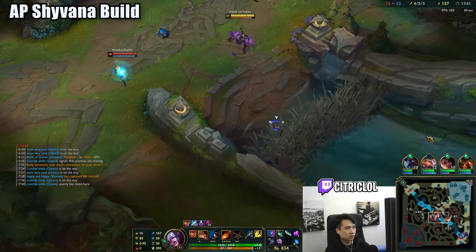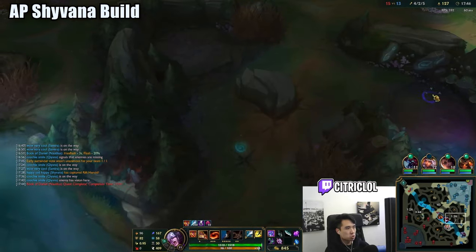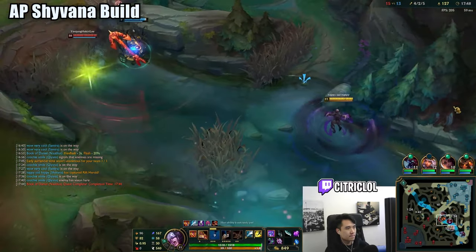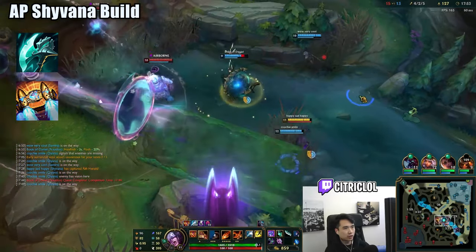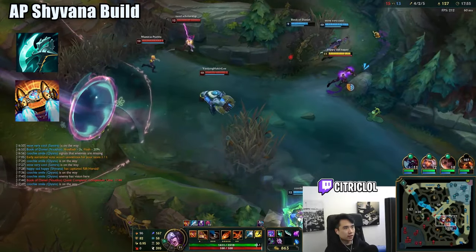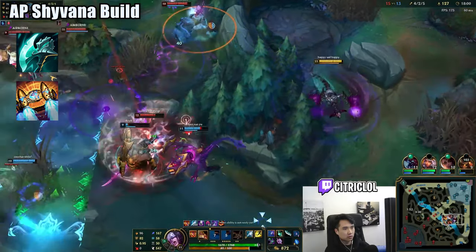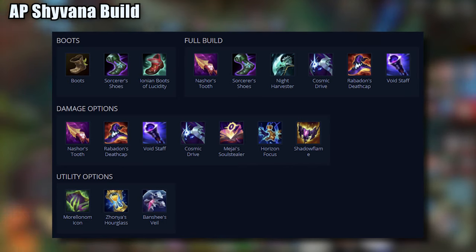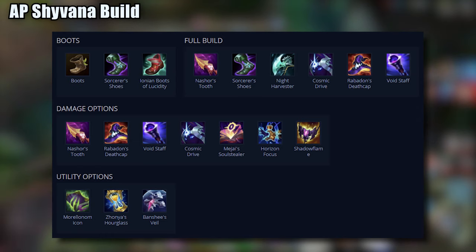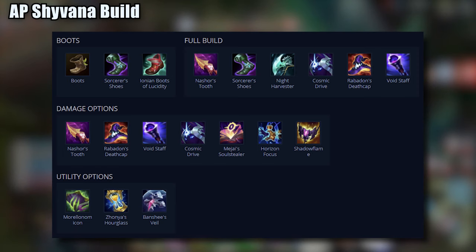AP Shyvana excels when she's able to hit priority targets with fireballs. This can be enabled by teammates' crowd controls or good vision control to get unsuspecting angles. The options here are Night Harvester and Hextech Rocketbelt. If you're comfortable with actives, grab Rocketbelt for the penetration. Otherwise, grab Night Harvester, as you don't need to think much to use the item. For full AP, here are all the items that I would consider. Nashor's Tooth is usually the first item we rush as attack speed helps plenty with Shyvana's clear speed. However, this is not a necessity if you're playing into kite-y matchups where you will not be able to get autos off.